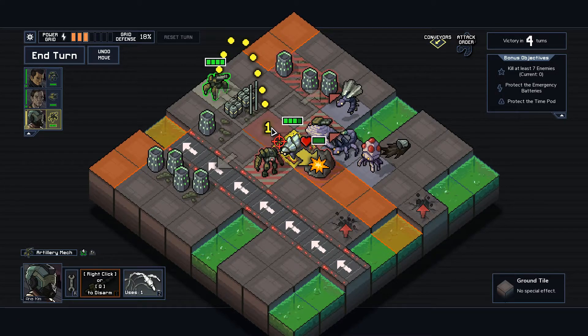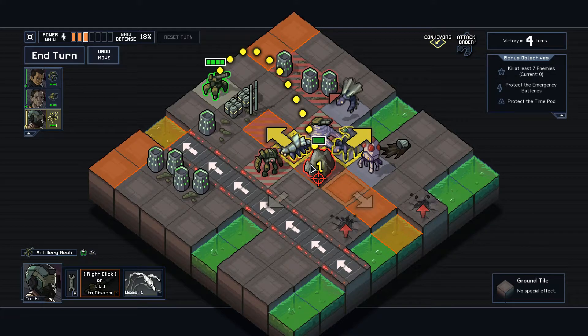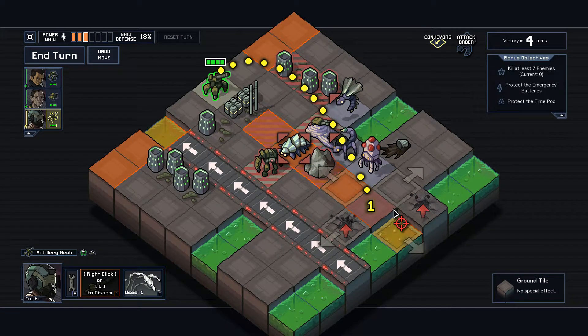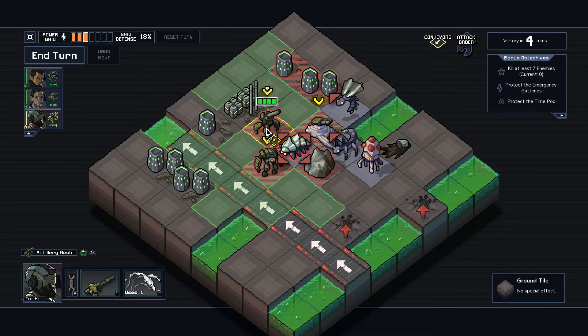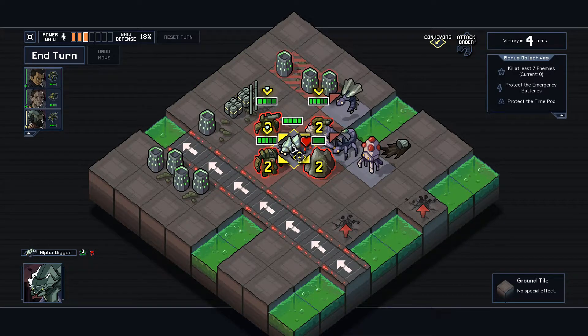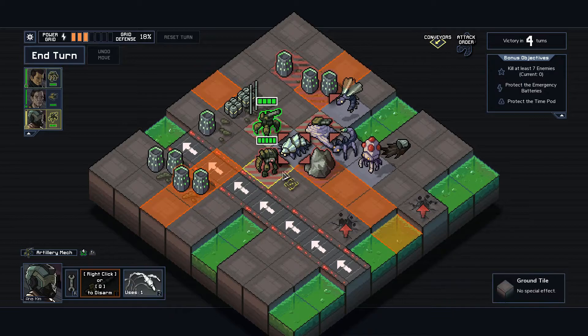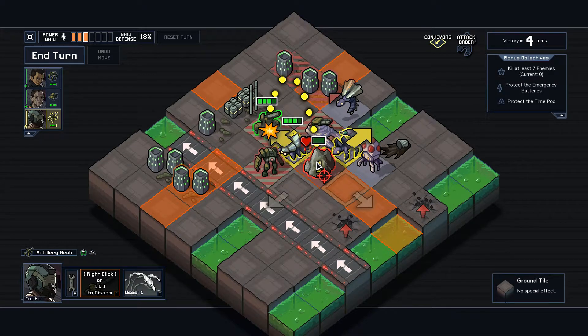That'll push him here — perfect. Oh no, because his attack will hit this — damn it, undo that move. I have to stay here and take the two-damage hit. It's going to be a three-damage hit actually, because when I put this missile here it's going to push him into my artillery. Well, that's fine.